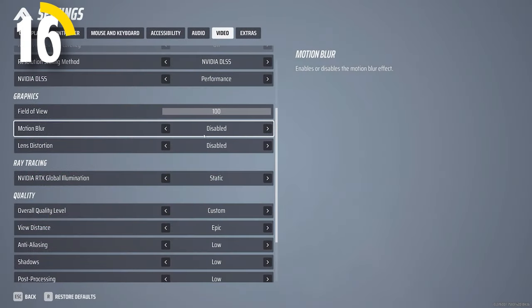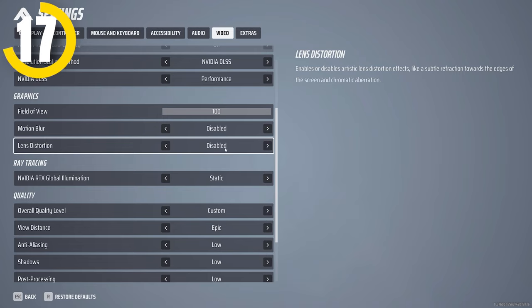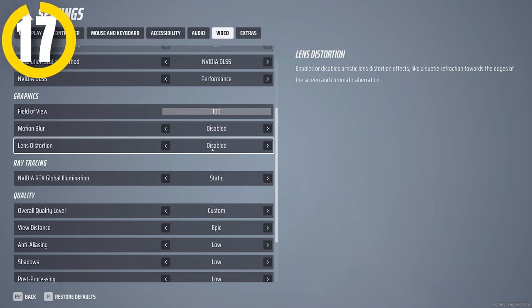You're also going to want to turn off motion blur, as this is going to hurt your visibility in-game while offering no real benefits. The same goes for lens distortion — this will add subtle refractions at the edges of your screen and some chromatic aberration, which all hurts your visibility.